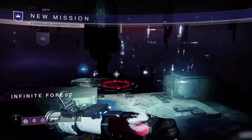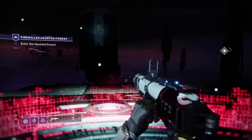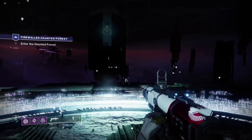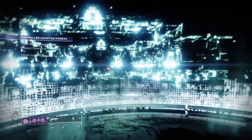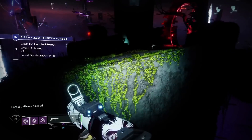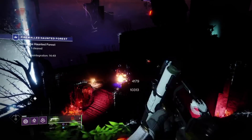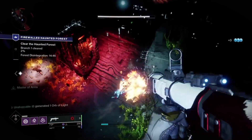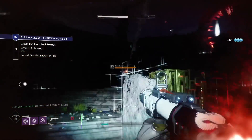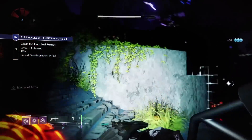Once you've loaded in, all you're going to want to do is simply start up the Haunted Forest. Usually people take their time, but what you want to do is kill as much stuff as possible and try to get to the higher branches. I'm not sure whether that has an effect, but if you just carry on farming this constantly you're going to get an exotic guaranteed. I farmed it for around two hours last night and got two exotics — I'm going to show you one of them later in today's video.